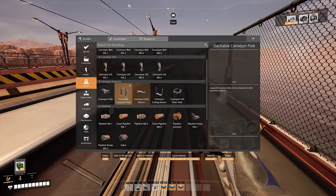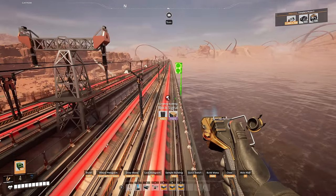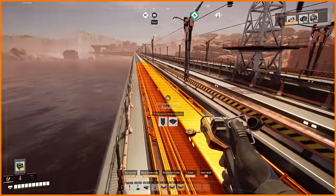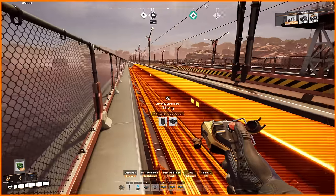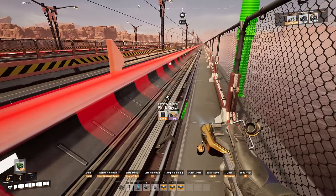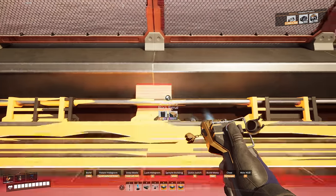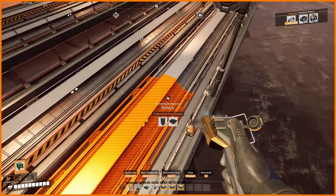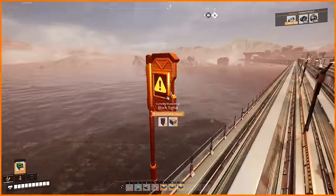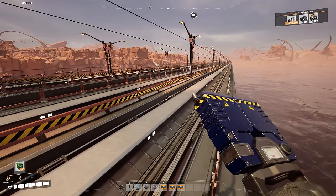They've now added that train signals can be placed freely anywhere on the track. Do you know when you're trying to make a junction and sometimes you've got to delete the track, which pauses any trains currently running? Now you can grab a signal, splice your track from wherever you want - line it up, place it, and it cuts the track there too. Then you can just grab that piece and turn it into your junction wherever you want to go.